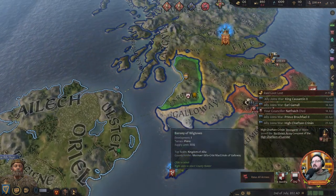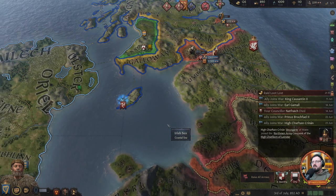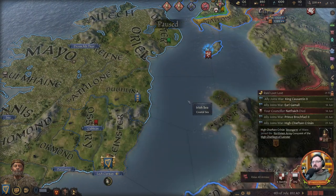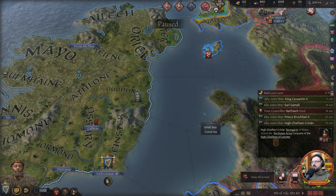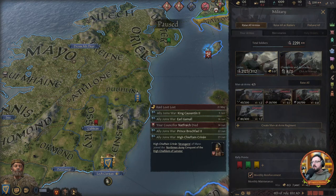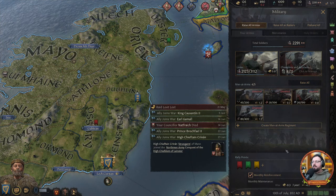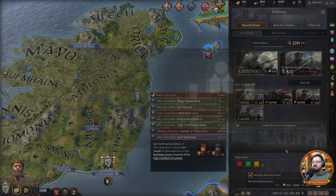Our allies are coming, but I want to rest our troops a little bit longer. They're raised super quickly so we don't need to worry about that. Except that all our men-at-arms are kind of dead right now because we just lost them all in that failed botched raid.